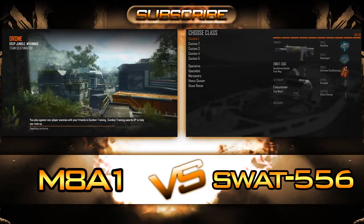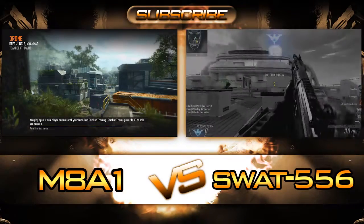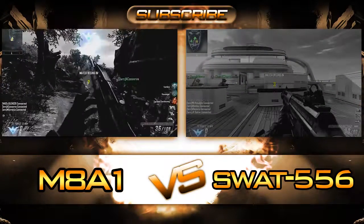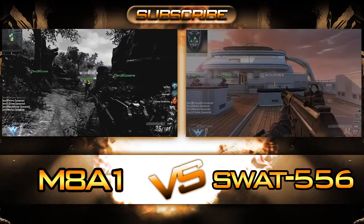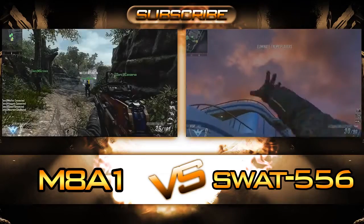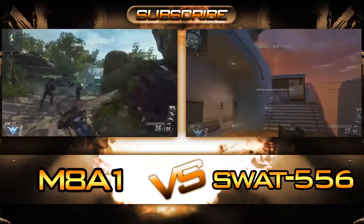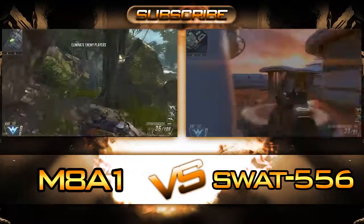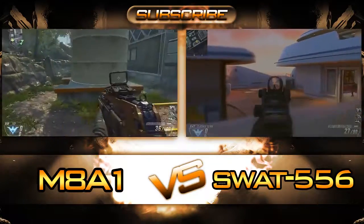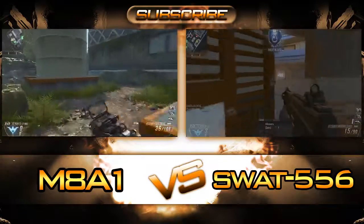Be sure to rate and comment if you like this series and want it to continue. We're going to do the battle of the burst round assault rifles — we've got the M8A1 versus the SWAT 556. Starting with the M8A1, it's a four-round burst assault rifle and the burst can be fired in quick succession. You can almost spam the button and make this a fully automatic type weapon even though it is burst fire.